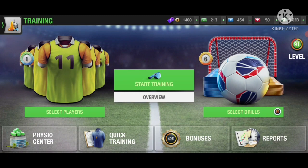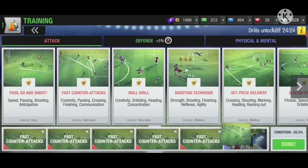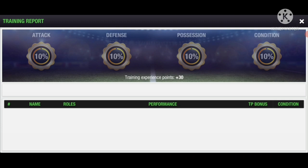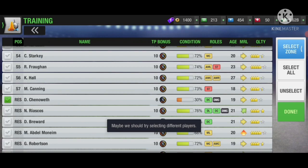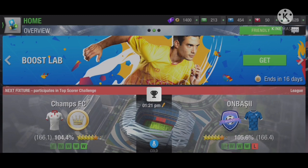So for this guy, fast counter attacks is providing the lowest average. What you want to do is train fast counter attacks in full slots just like this, and then hit train. You can see he just trained two roles. That is how you train special abilities really fast.